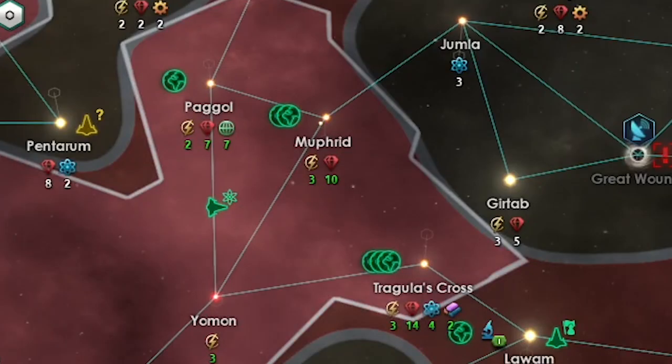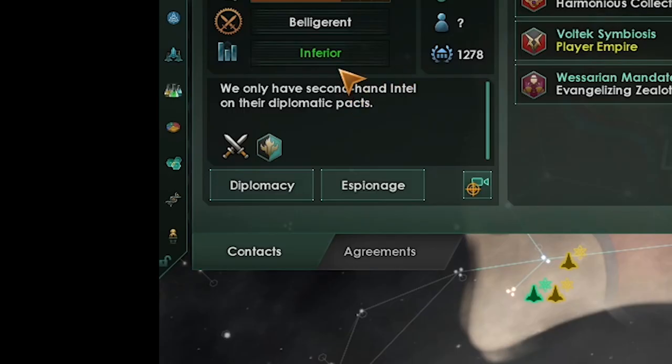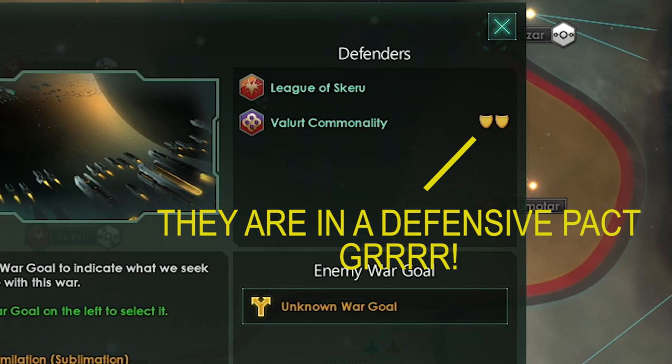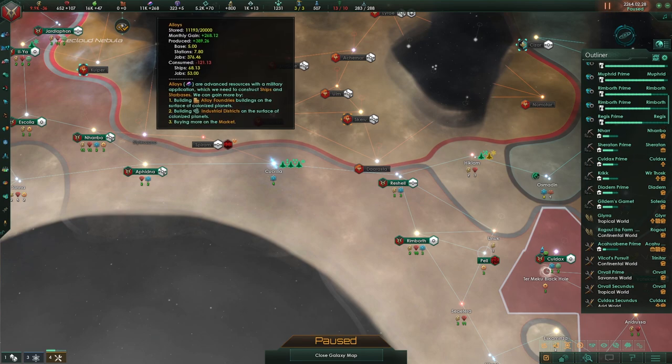My economy was going strong and I started colonizing the planets within my borders. War with the League of Skeru was on the horizon. I waited for the war they were already in to simmer, then started building up my forces at their border. That was when I discovered they had a defensive pact with the Volert Commonality — I was tempted to declare war anyway, but decided to back off. I built up my forces further; I was naval-capped with 11,000 alloys in storage ready to pump out cruisers. I was ready — it was time to declare war.